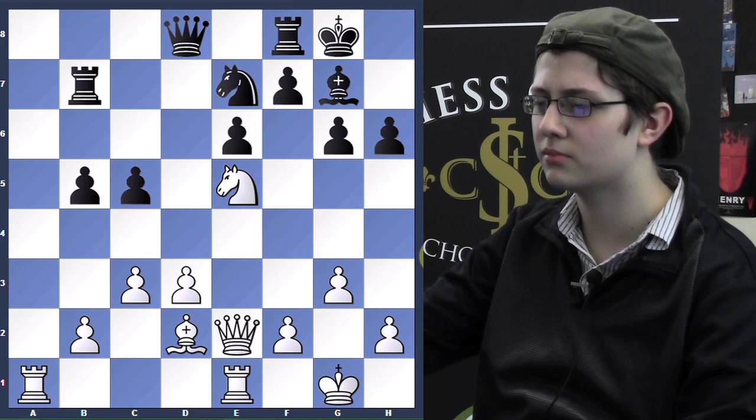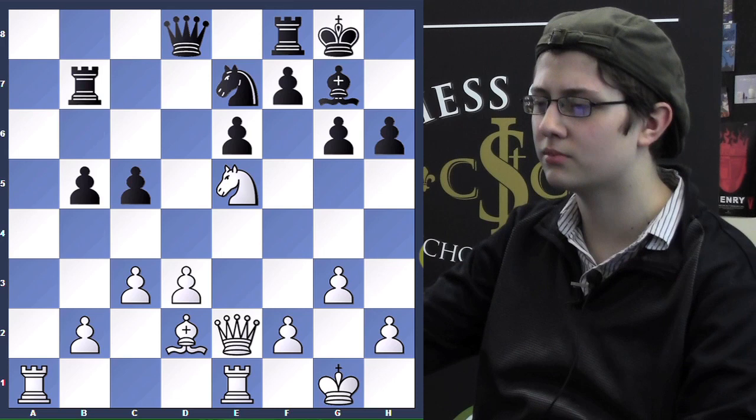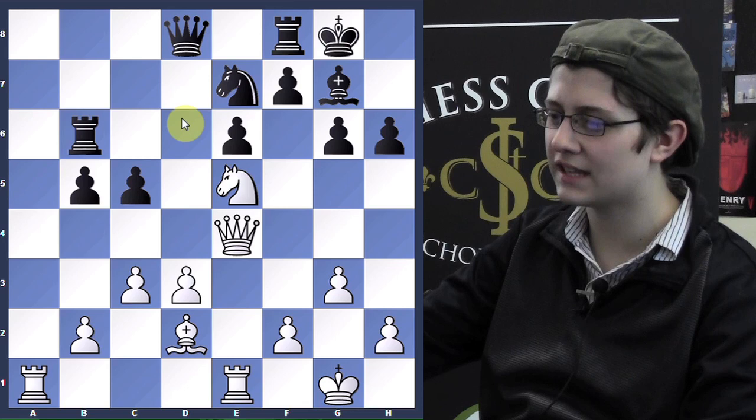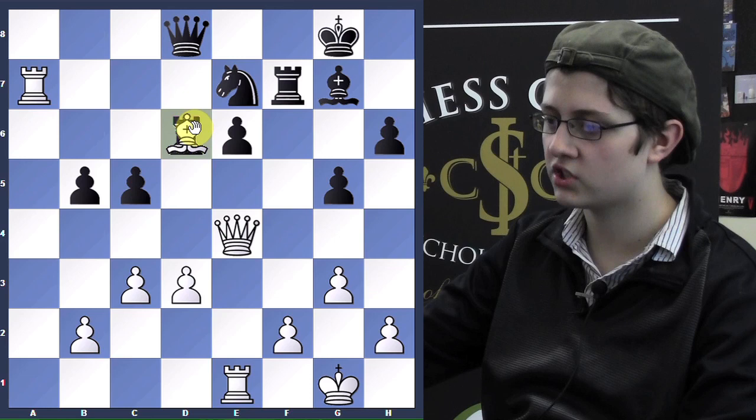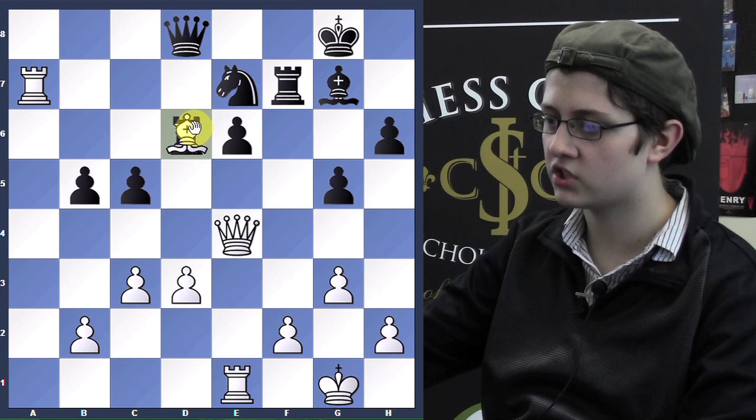Qe4, Qd5. I was looking at Rb6 with the idea of Rd6 to hit the d3 pawn, and I was looking at the line Ra7, Rd6, and Bf4. Now I want to play Nxf7 and Bxd6, so fg5, Nxf7, rook takes, Bd6 — here I can play Ra8, but Bd6, and I think it's a bit better.